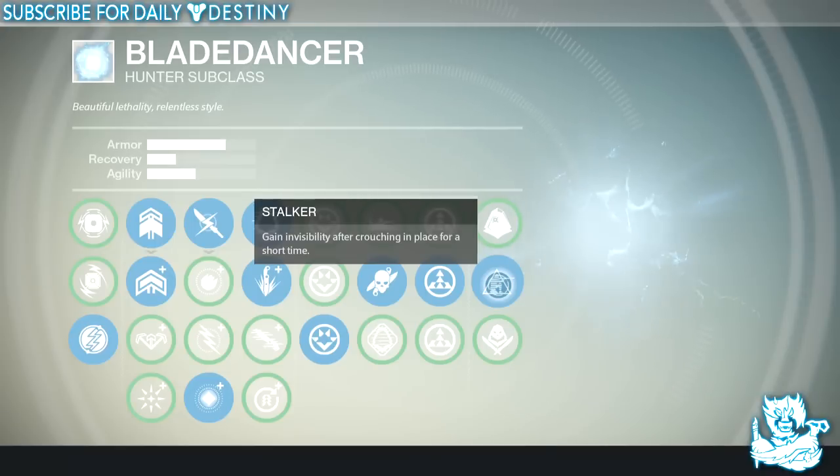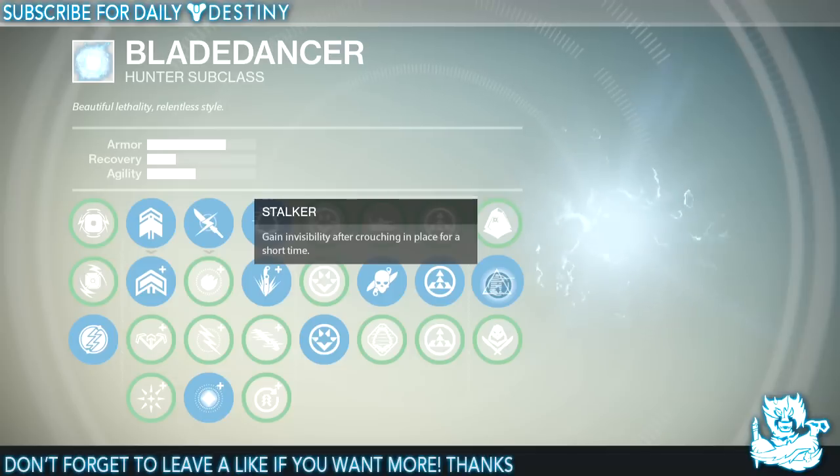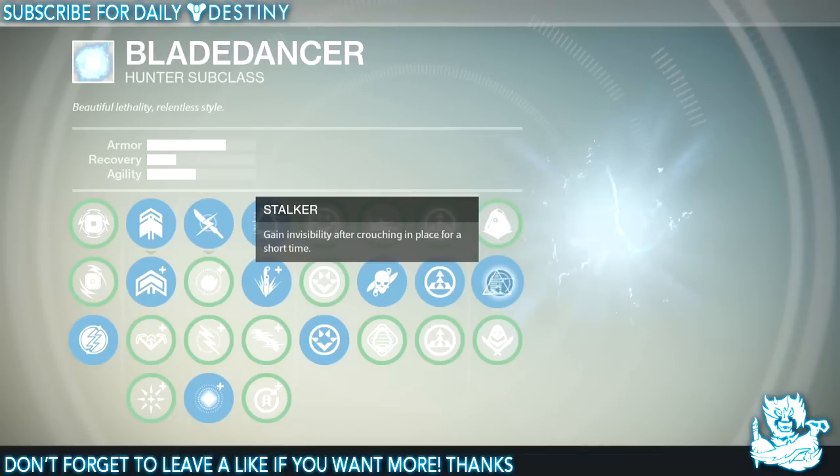On my final perk I use Stalker, because going invisible in PvE — whether you're doing Nightfalls or the Raid and you need to revive people — running out into the open invisible is a massive bonus. It's probably the best all-round thing about the Blade Dancer class when it comes to being a team player. The Titans have a shield, Warlocks are an all-round beast, but going invisible and reviving teammates safely is a definite plus when playing in a fireteam.